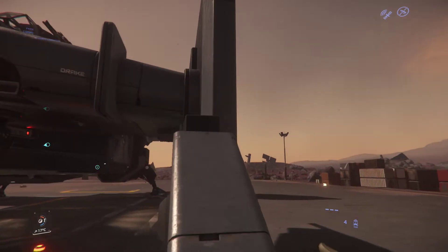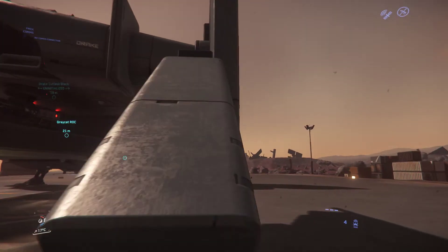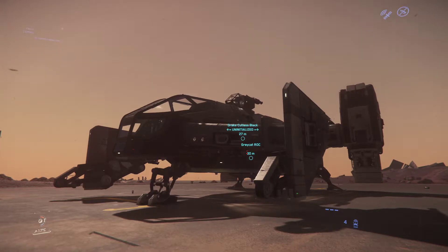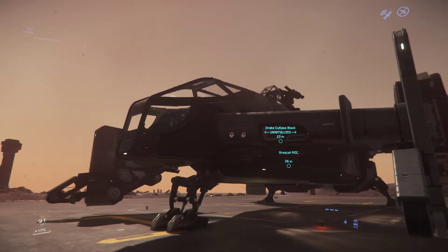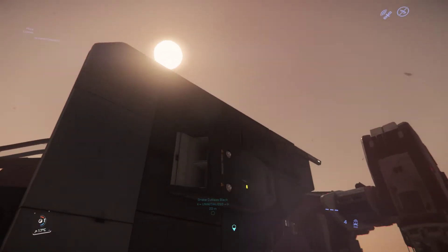I used to be able to jump up onto the wings and crawl all over this thing but I can't figure out how to do it anymore. In 3.13 or 3.14 they're supposed to have push carts, so maybe I can use one of those as a ladder to get up — that'd be neat. They're supposed to put in ladders too, but the push carts are like the first iteration.